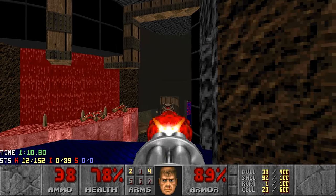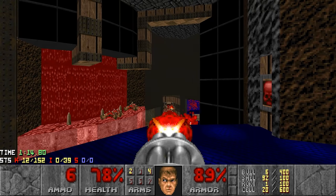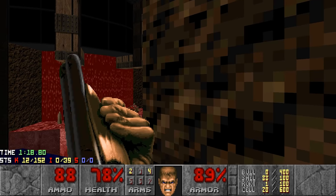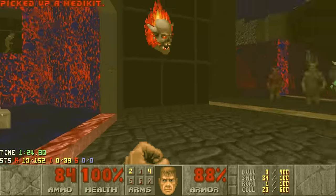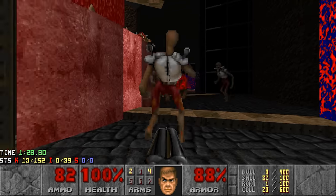Another Pain Elemental spawns. Let's see if we can snipe him with the Chaingun, hopefully. Almost - come on - there we go. Alright, now the Hell Knight and the Revenants can infight. There we go.